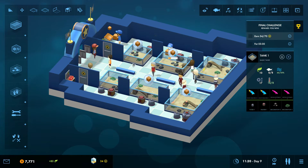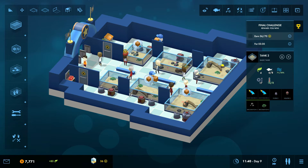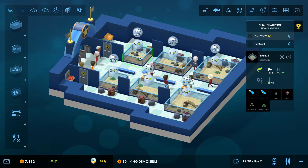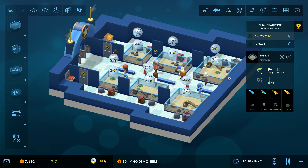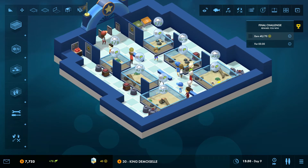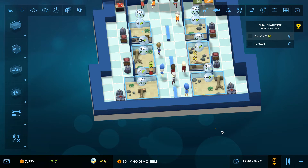This tank already has eight fish — we could add some fish in the other aquarium though. We cannot really research any new fish. This is a pretty fish and it has high prestige, so let's put it there. Maybe we can also put one in here. That aquarium is full as well. Is it going up? It is going up, but it's not near 170 yet.